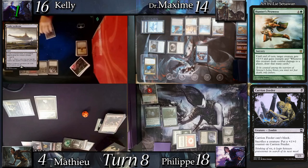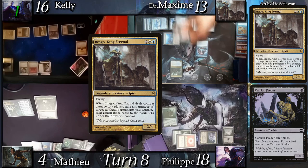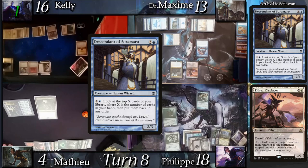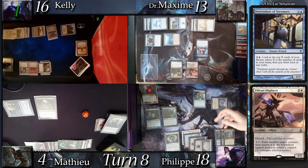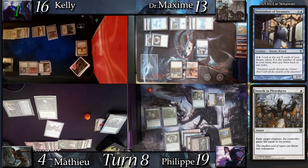Kelly equips the Greaves on the Carrion Feeder and heads into combat, sending it toward Max since I have a Propaganda. Dr. Max recasts his commander and follows it up with Eldrazi Displacer before passing. I cast Descendant of Soramaro, animate my land into a flying 1/1, go to combat, and send the Inkmoth to Kelly. I ninjutsu my commander after no blockers are declared, but Mathieu reacts before damage with Swords to Plowshares on Yuriko. I gain a mere point of life. In second main I replay my Inkmoth as land for turn and pass.